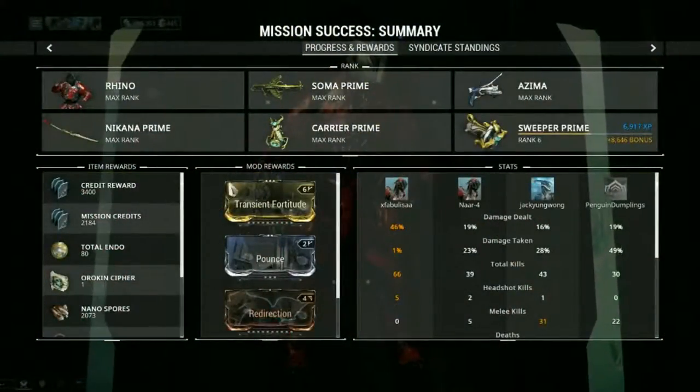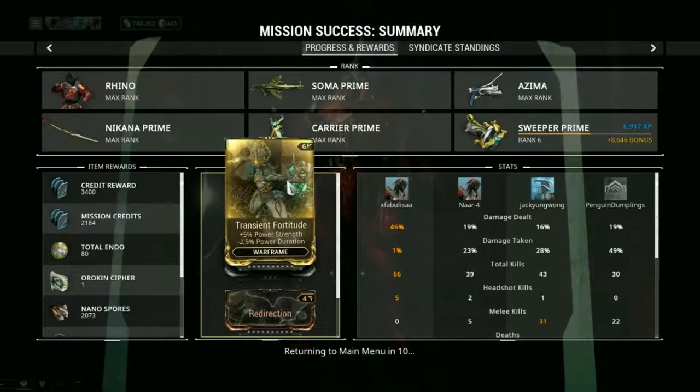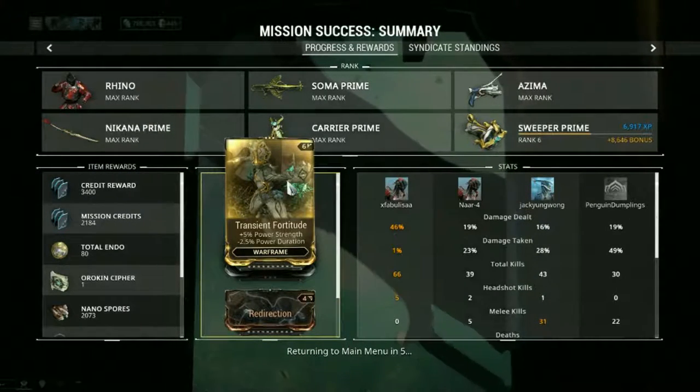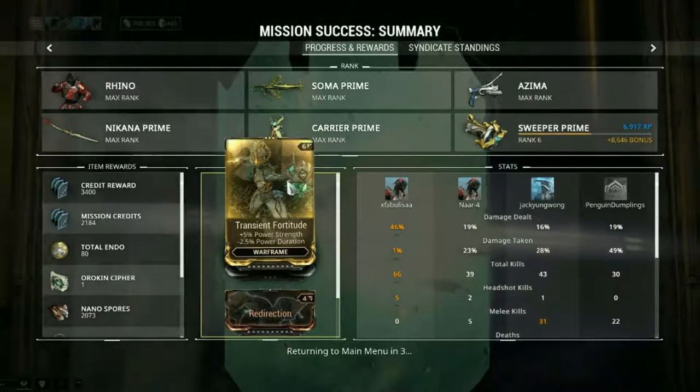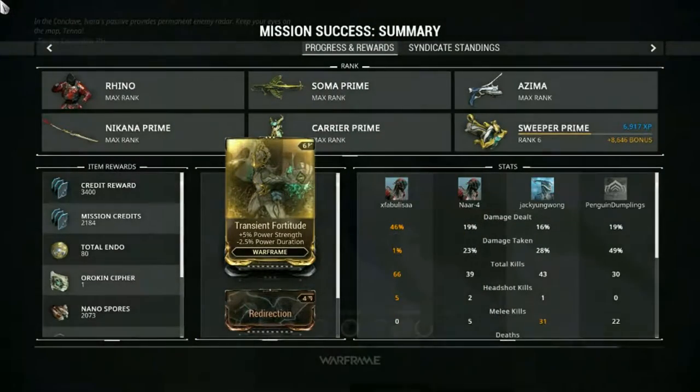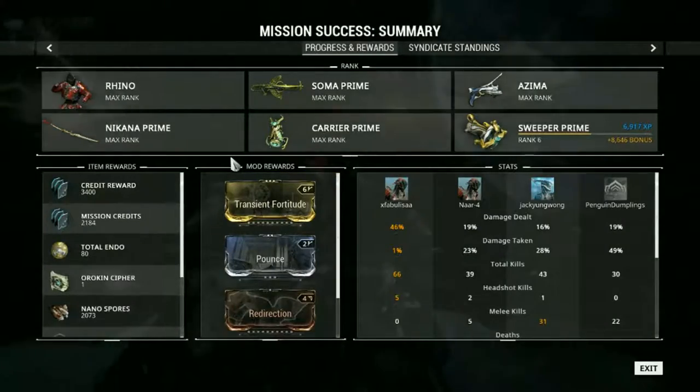This is a really good mod called Transient Fortitude. It adds power strength but decreases power duration. I mostly use this on Ash and also Rhino because of the power strength boost.